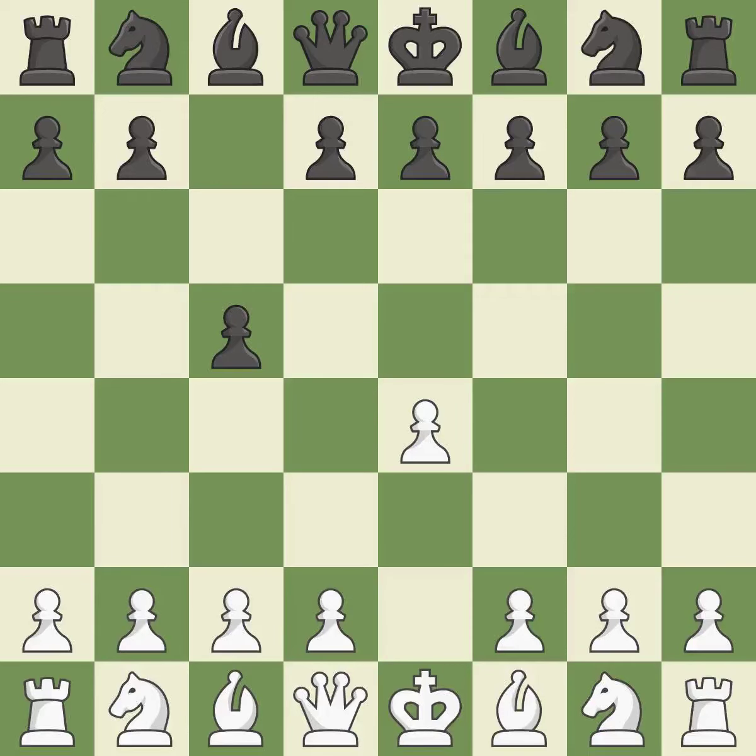The C Pawn in the Sicilian Defense controls the d4 square. Nf3 moves the Knight toward the center in anticipation of a Pawn push on d4, where it will be ready to retake the piece if Black captures on d4.